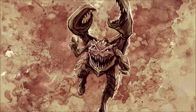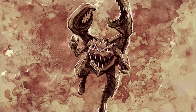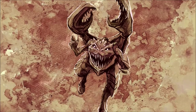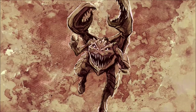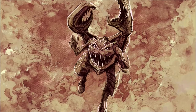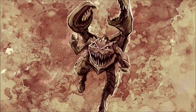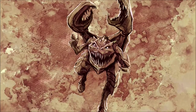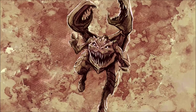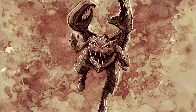Despite its sheer bulk and ungainly appearance, the creature is surprisingly adept at stealth. When hunting, the Snapper will slowly stalk its way through the thick foliage until it spots a potential meal. Once prey has been located, the Snapper will then back away from its target before beginning to stampede towards its victim, ever increasing the acceleration of its charge until the Snapper eventually connects with its target, slamming its full weight into their prey to knock them over or simply trample them underfoot.